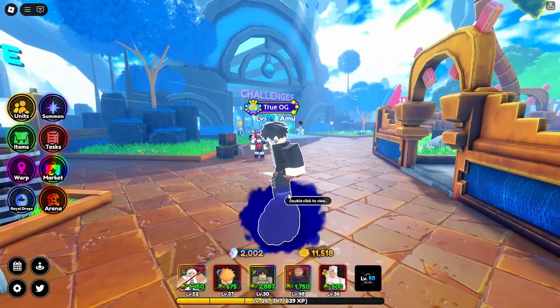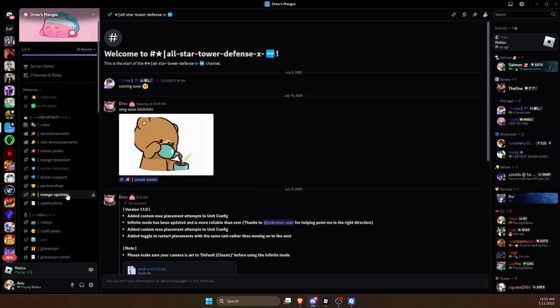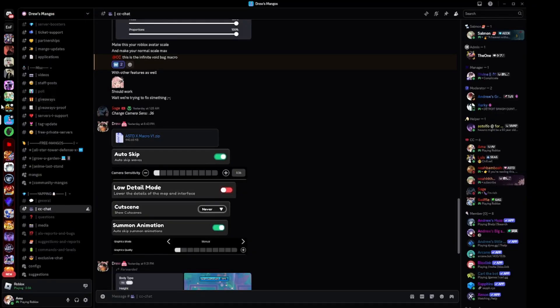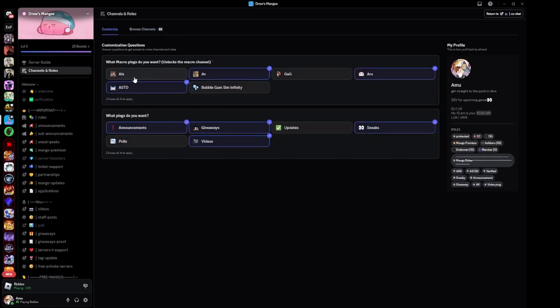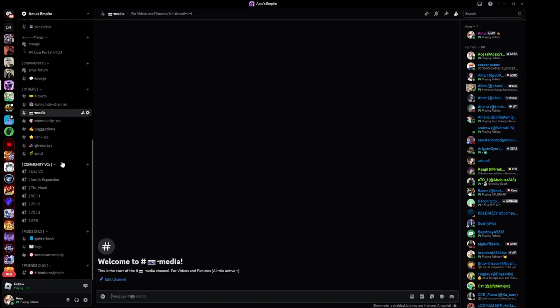To download the macro just go to the first link in the description — that link should redirect you to Drew's Mangoes, which is a Discord server. They have a lot of macros for other things, including ALS, AV Girl, Garden, ARX, Bubblegum, Infinity, and more. If you want those macros I recommend joining the server.